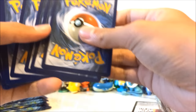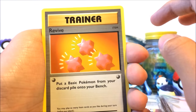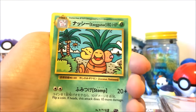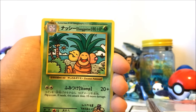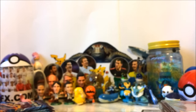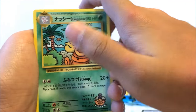We've got a Charizard pack, guys! Honestly love the Evolutions set — there's so much nostalgia for the old days. Here's the code card for you guys to use. We're going to do the card trick and get right into this pack. Let's go!